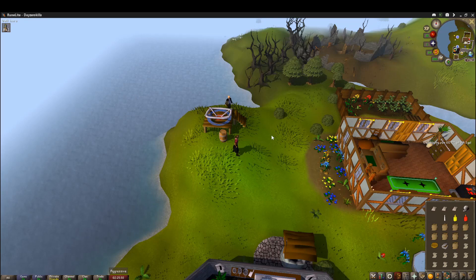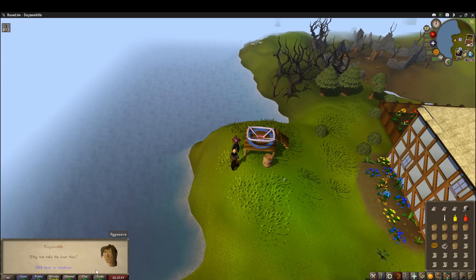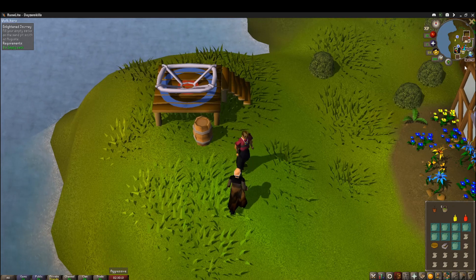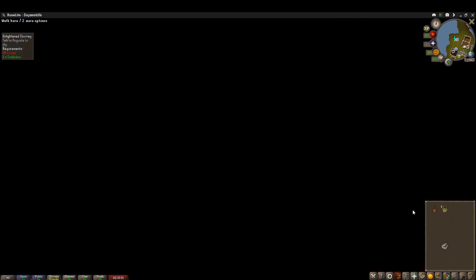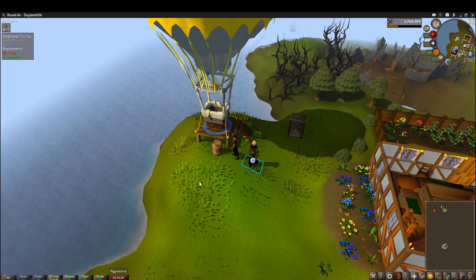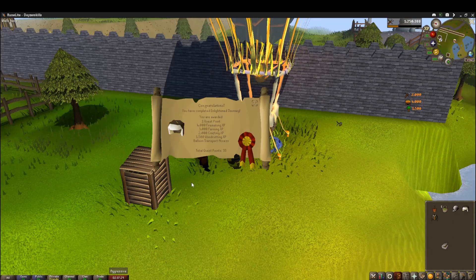Let's finally start our new quest, Enlightened Journey. Let's talk to Augusty and get this quest started. Fill your empty sack — we're gonna give him all my sacks. Use branches to make the basket. That's a huge balloon! I don't have my logs — that's what I was missing. Back to the bank, then Gnome Trainer Village. And there we go, quest completed!